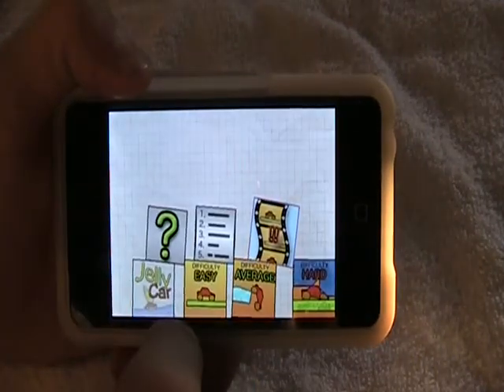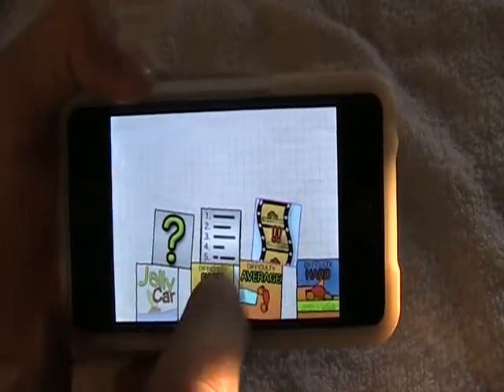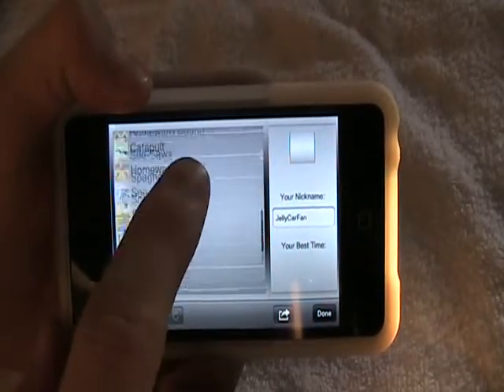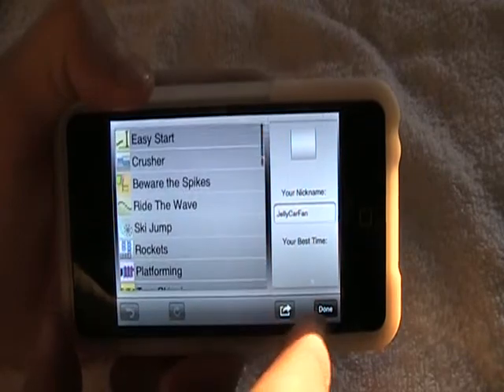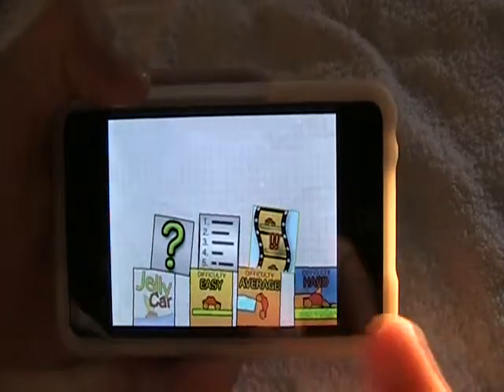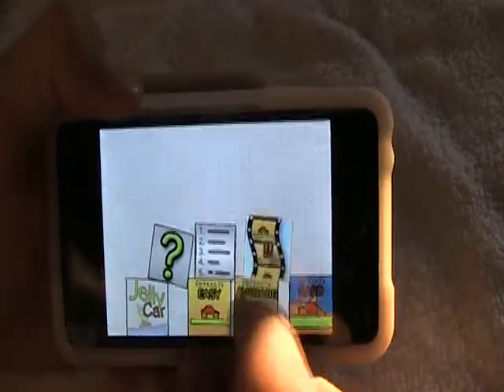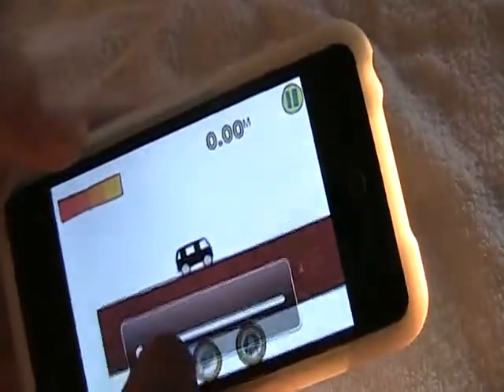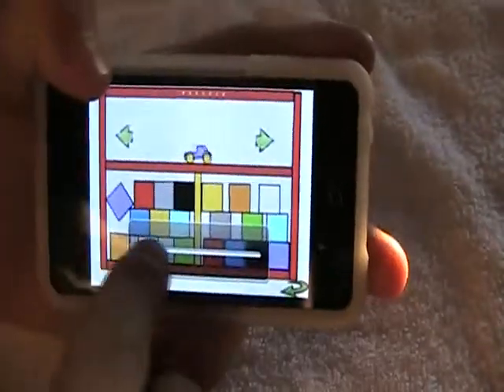And then here you got the levels and stuff. This little flashing box here is a video — a promotional video for Jelly Car 2.